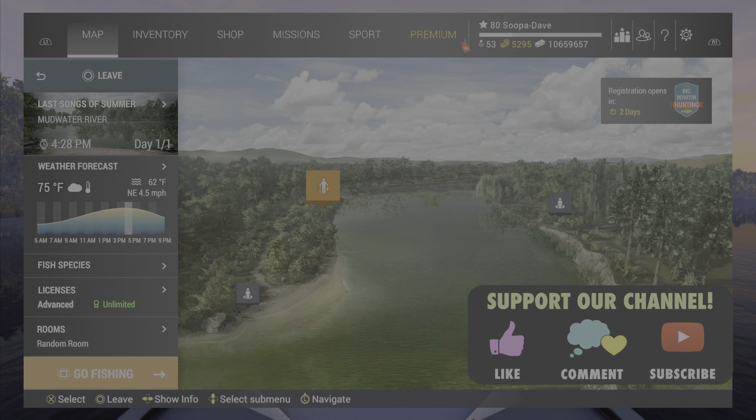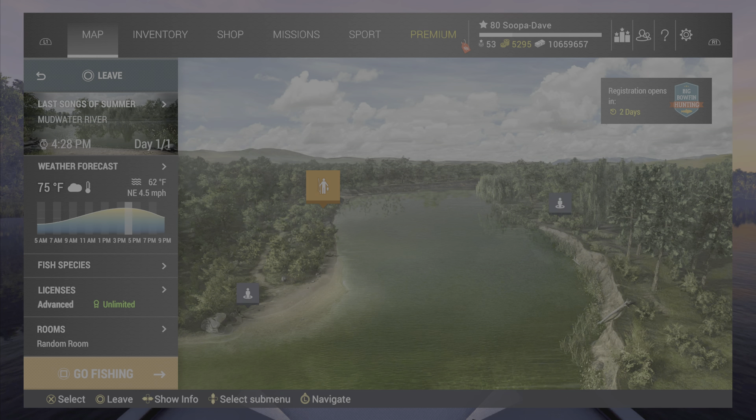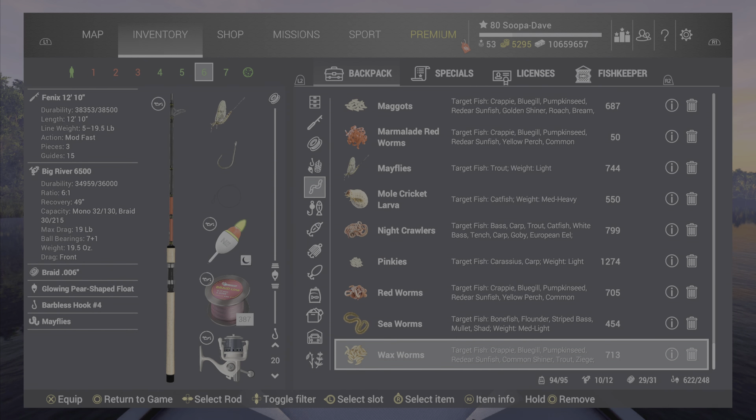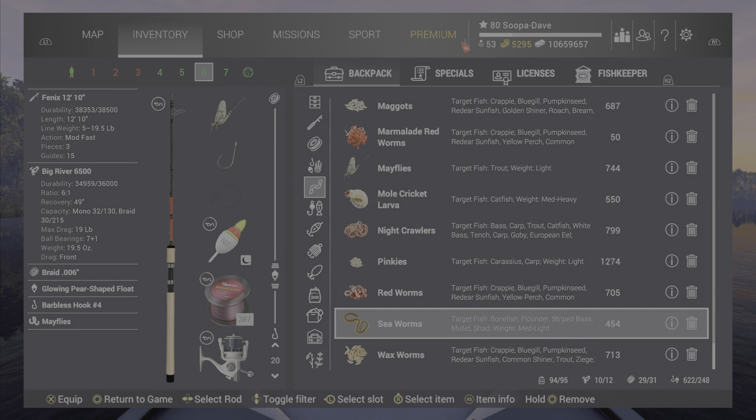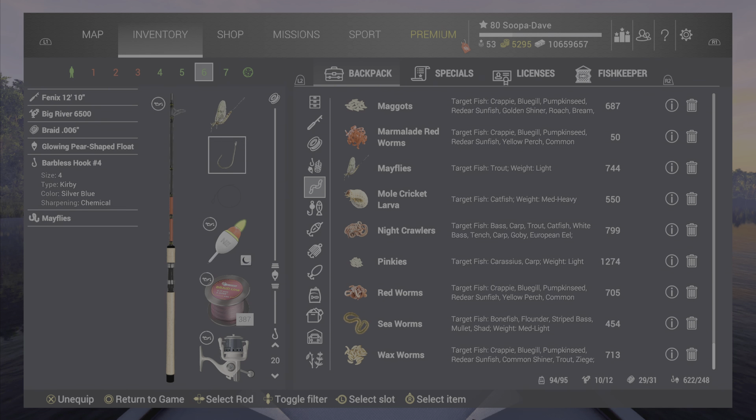Welcome back folks to Mud Water, Missouri here in Fisher Planet for the common green sunfish. You can do a few things to catch this, including wax worms and red worms, but if you are a little higher level and just want to single them out, mayflies work really well to solo the green sunfish and bluegills out.